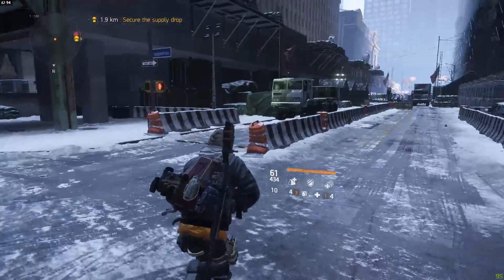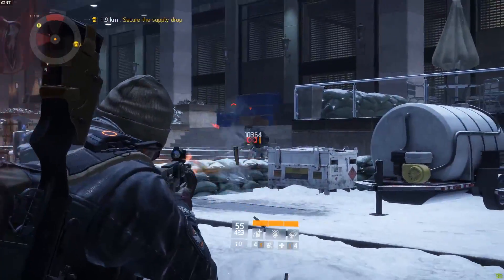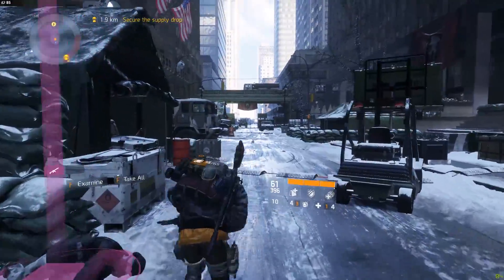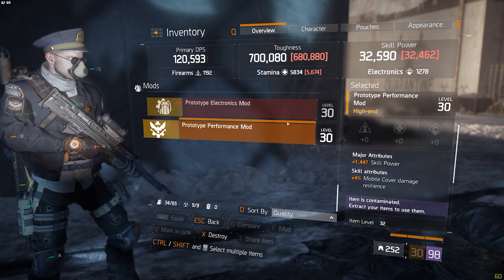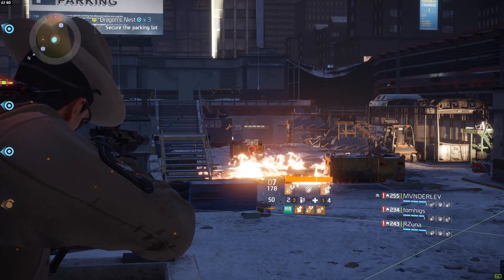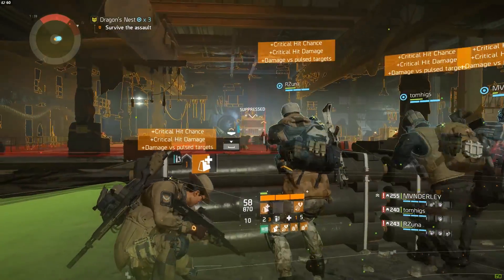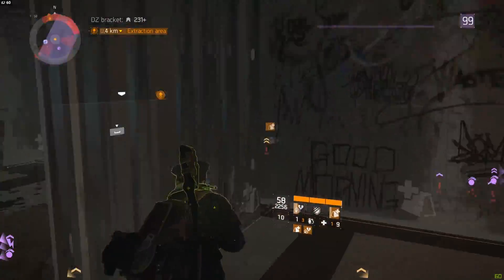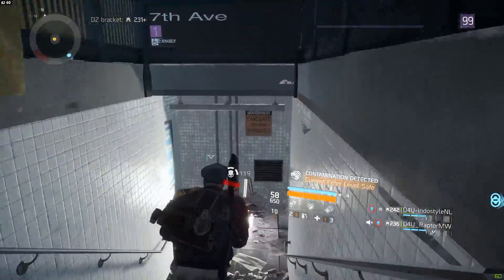In the south side of the Dark Zone, you will mostly see NPCs with a red health bar, and going all the way north, they slowly turn into veteran and elite NPCs that are more difficult to take down. Another change coming with the 1.4 patch is that every enemy in the game now has a chance to drop loot — not just bosses. I'm not talking about blue or purple pieces, but high-end and gear set items. Bosses give you a 229 gear score item 100% of the time in world tier 4, but it's also possible for elites, veterans, or even normal red health bar NPCs to drop the best stuff in the game. Elite enemies will have a much higher chance, which is how playing in the north of the Dark Zone rewards players with more loot.